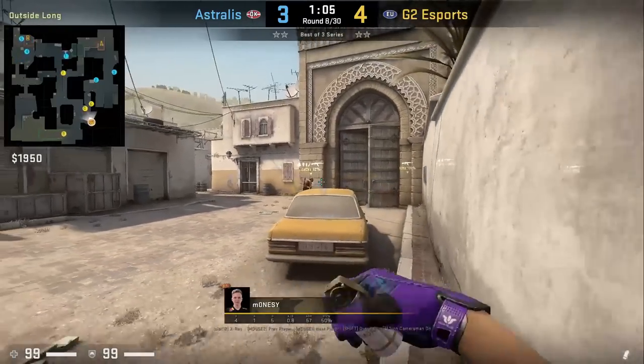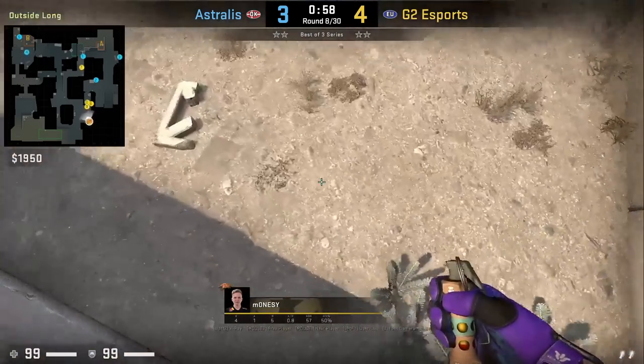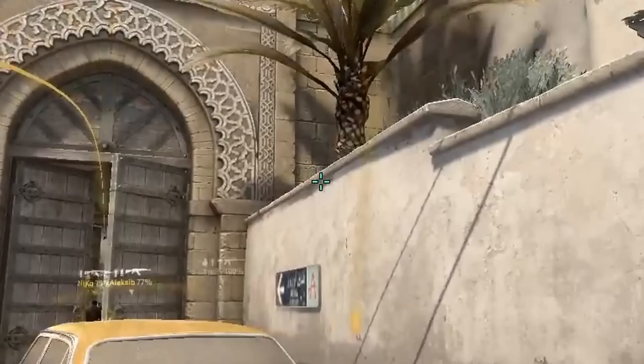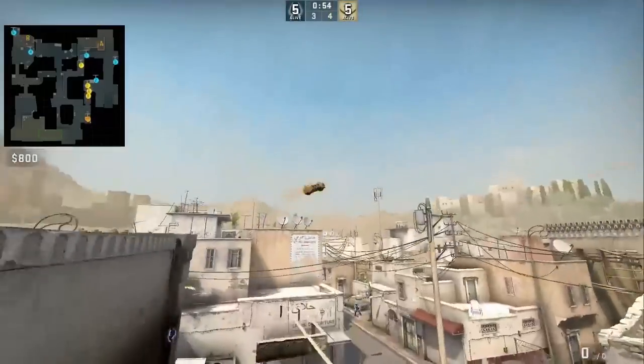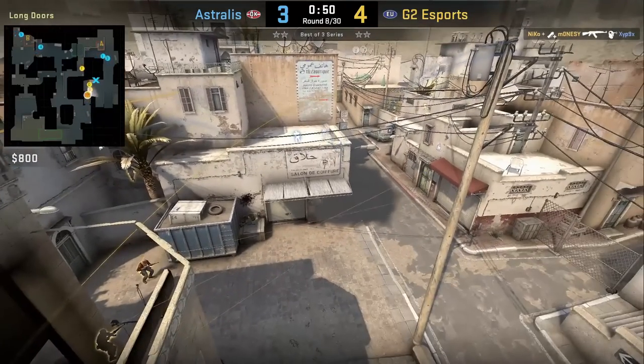A nade set standing right side of garage: smoke the corner aiming left of this roof then left-click throw, followed by two flashes. The first flash is for door — crouch on the rock, aim at the tire, then jump throw — then move one step right for the long flash aiming at the wall, then jump throw. The second flash will blind ZipX playing blue.